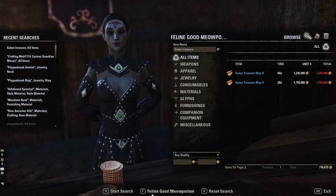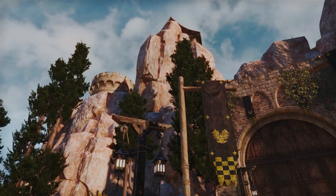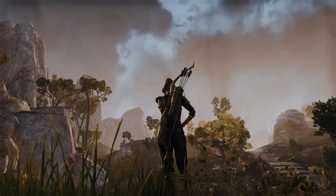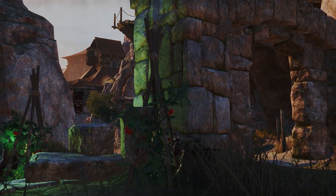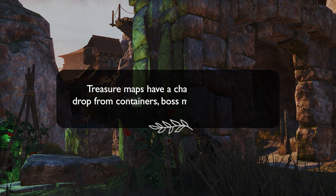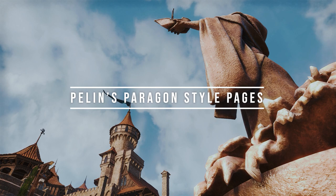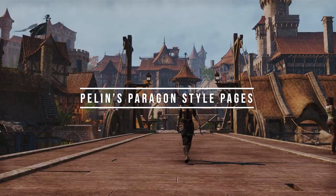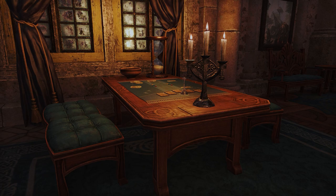Firstly, Galen treasure maps are worth quite a bit because there are two noteworthy leads associated with them, which has caused quite a stir within the community. Unfortunately, it seems there is no ancestral or ancient motif lead associated with these maps the way there always has been with DLC maps since Greymoor debuted — yet another deviation from the established pattern. You cannot farm for specific zone maps, as the map you receive from looting a container is entirely random, but keep in mind that Galen maps in particular are super expensive. Secondly, the Pelens Paragon style pages can drop from Tales of Tribute reward coffers, and these style pages sell for a whole lot as well.